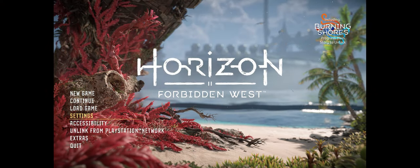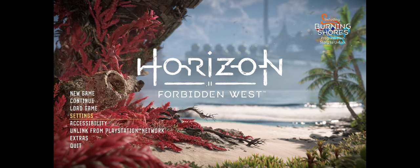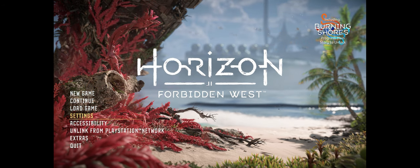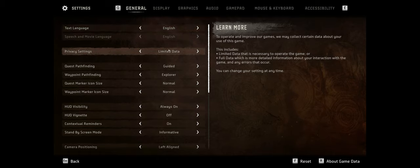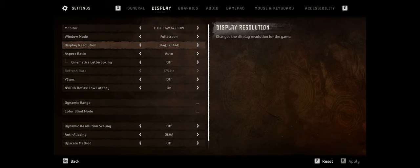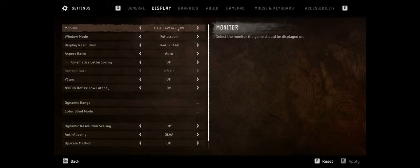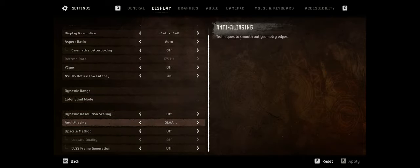Welcome back. Today we're taking a look at Horizon Forbidden West, which just released on Steam — the latest Sony PlayStation exclusive to come to PC, ported by Nixxes. We're checking out the RTX 4090 with a Ryzen 7800X3D and 32 gigs of DDR5 6000MHz CL30 RAM, targeting 3440x1440 ultrawide on an Alienware QD-OLED 175Hz display. We'll check native resolution first, then frame generation, using DLAA as anti-aliasing.